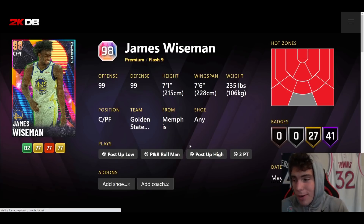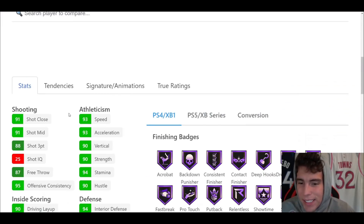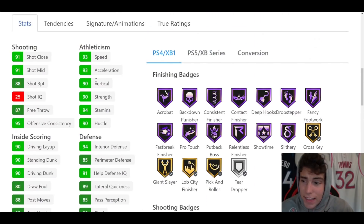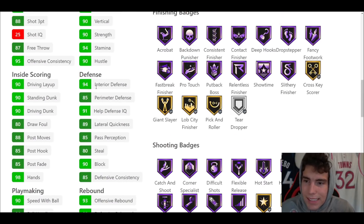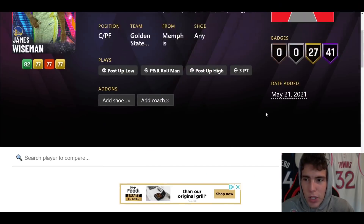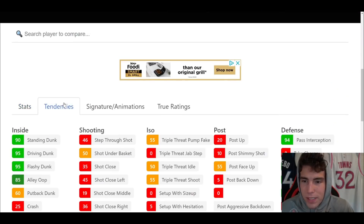Next we're going to talk about James Wiseman. I've heard some good things about this card. 7'1", 7'6" wingspan. 88 three-ball, 90 driving dunk, 90 speed with ball, 86 ball handle, 93 speed/acceleration with an 89 lateral quickness. Stat-wise give me DeAndre Jordan's stats over Wiseman, but stats aren't the only thing. Hall of Fame showtime, range, flexible, hot zone hunter, no steady, quick first step, unpluckable. Defensively absolutely elite. The best thing I like about James Wiseman is that he can run the power-forward position as well. Tendency-wise absolutely elite.